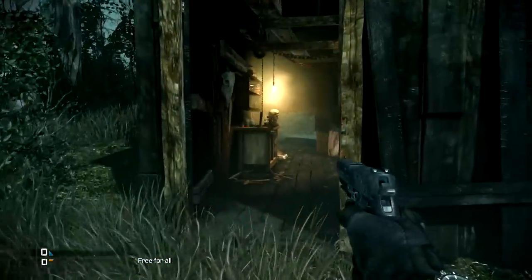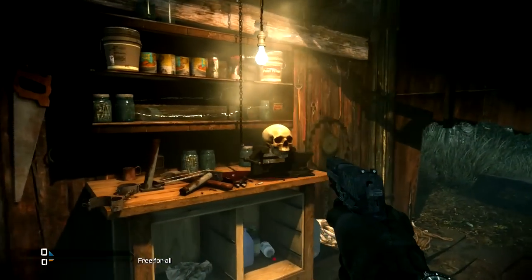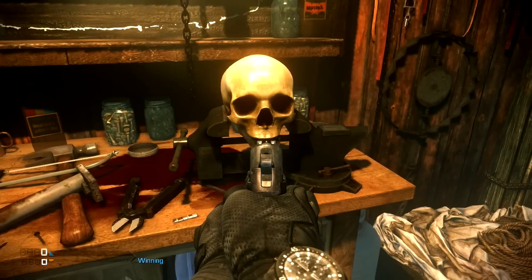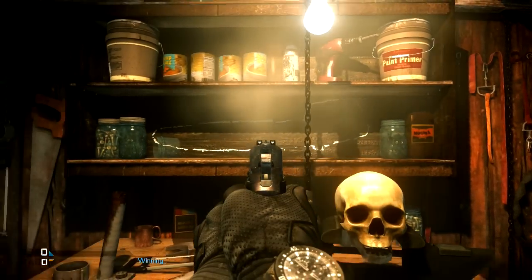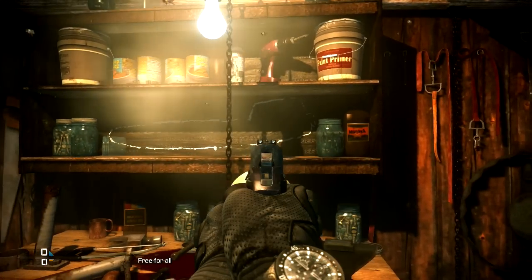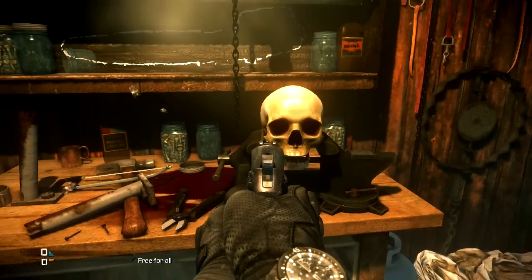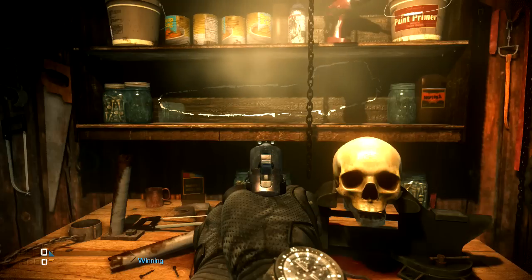Moving on to the cabin, this one also has a lot of Evil Dead references. In Evil Dead 2, Ash decapitates his girlfriend and her head comes back to life, so he puts her head in a vice to lock her in place so she can't bite him. The chainsaw on the wall and chalk outline — a lot of people initially thought this was a reference to zombies or that this was a zombies map. But if you've seen Evil Dead, after he locks his girlfriend's skull into place, he sees the cover over the chainsaw and the chalk outline and says, 'Chainsaw?'